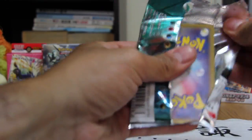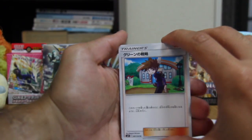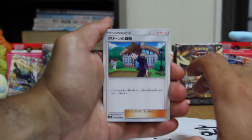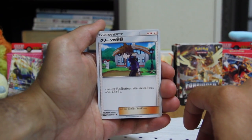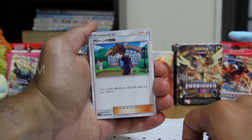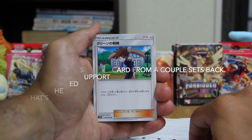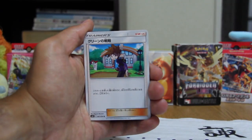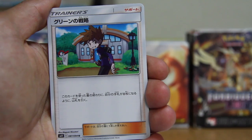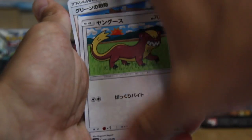Let's open this up. One to the front — I'm excited for the trainer cards, I need better trainer cards. We have Blue! Friendly neighborhood Blue. From what I read, this card is basically like an ultra ball but you can find any card — I could be wrong, I'll look it up later.